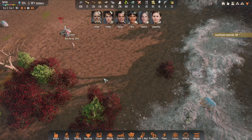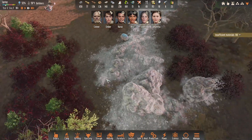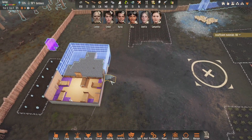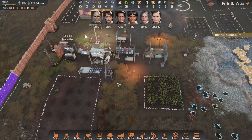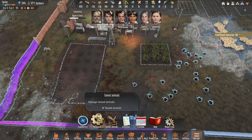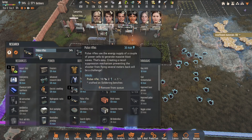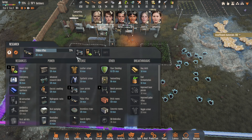I'm kind of thinking maybe those pistols that we have aren't all that effective. Research is what we were thinking about — let's check that out. We are currently researching pulse rifles, which I think are more like stun rifles. That's not bad, but I think I would rather have laser pistols, which actually do damage.